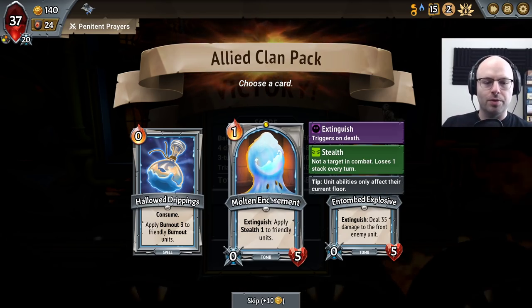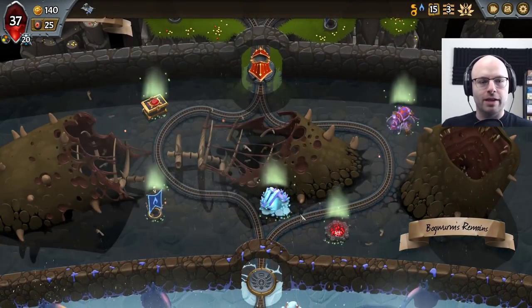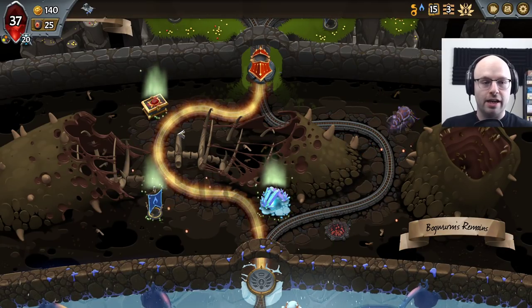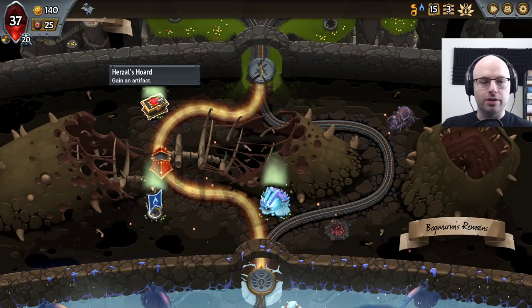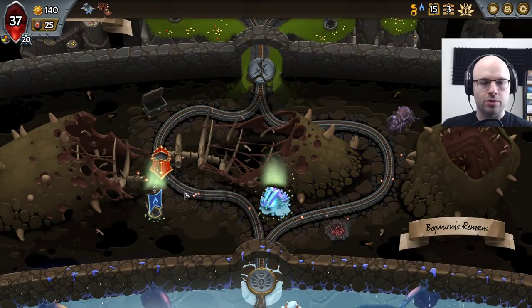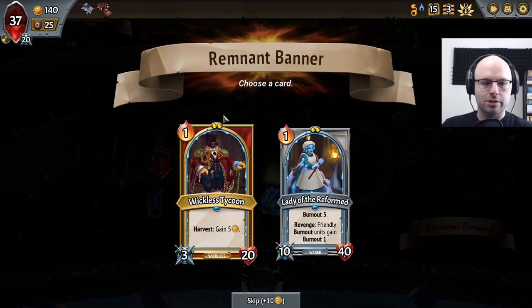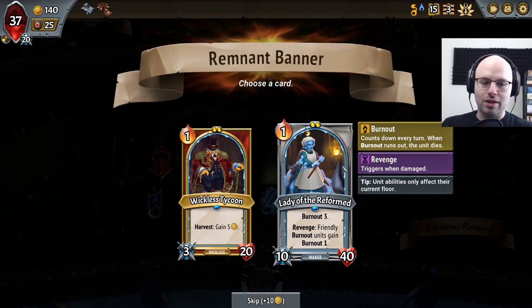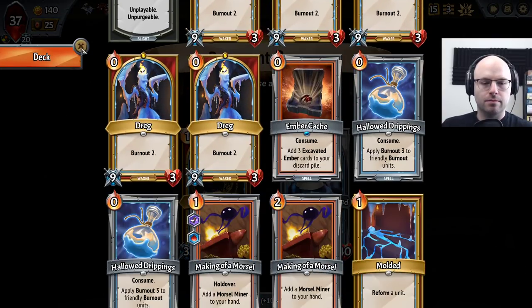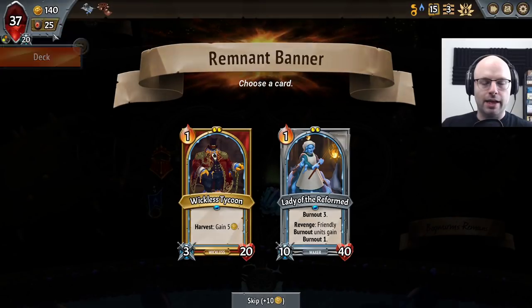I think this time we can deal with maybe a molten encasement. Our units are not particularly tanky, so making them stronger is worth something. I wanted to make my units better — if you're not gonna give me that option, then so be it. We really struggle to kill support units, so I think Jackstrips to do damage to them is gonna be useful. I do like Lady of the Reformed — I can't believe we've never won with her.